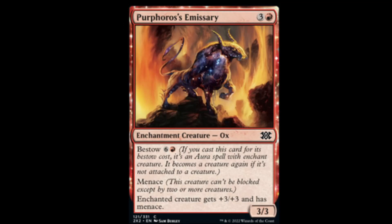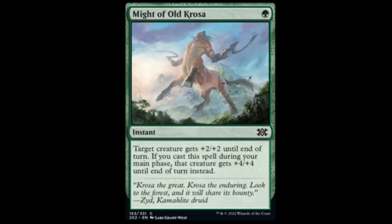Purphoros's Emissary from Theros: red and three for a 3/3. Bestow six, or bestow six and a red. Has Menace — enchanted creature gets plus three, plus three and has Menace. Might of Elkurosa at common — for one green, target creature gets plus two, plus two until end of turn. If cast during your main phase, it gets plus four, plus four instead. This used to be a rare — it's really been downshifted.